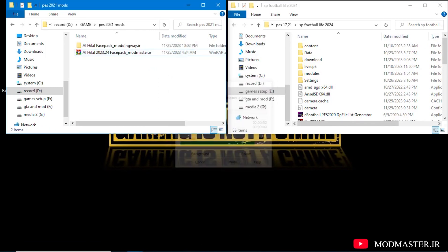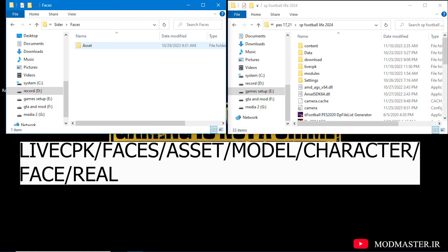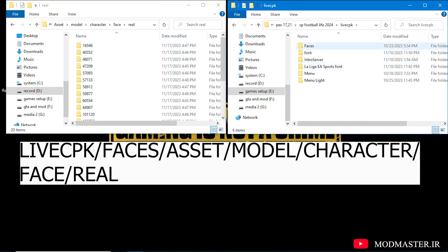After downloading the file, extract the file from the link that I gave you in the description. After that, put it into a folder and transfer all the files inside the folder to this address. And finally, enter your game using the CIDR program and enjoy the changes.